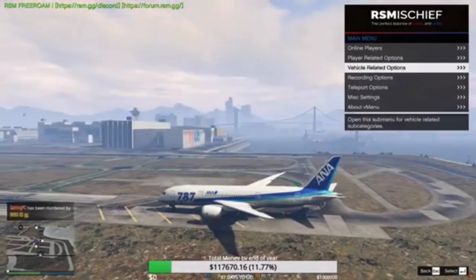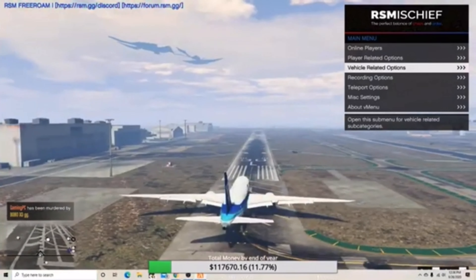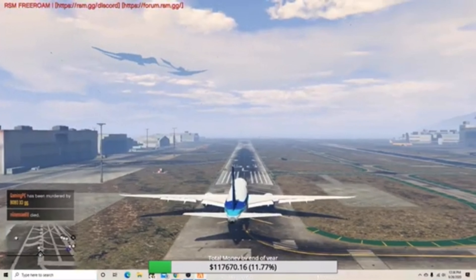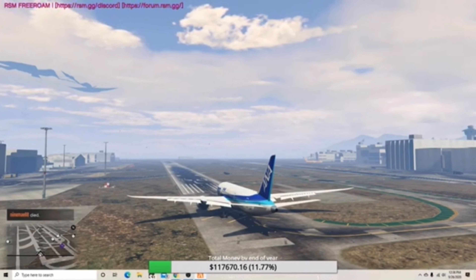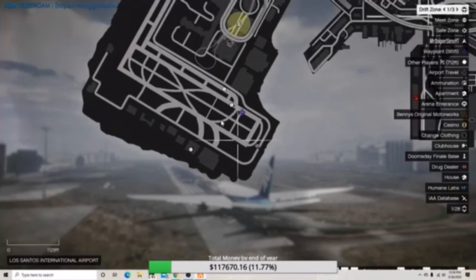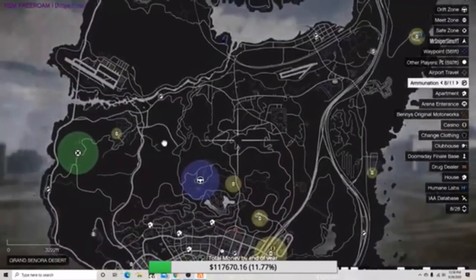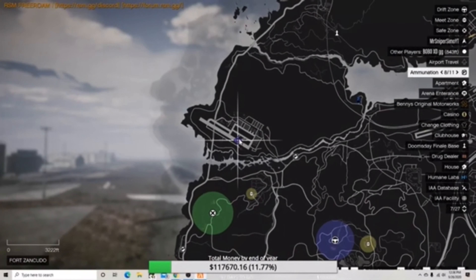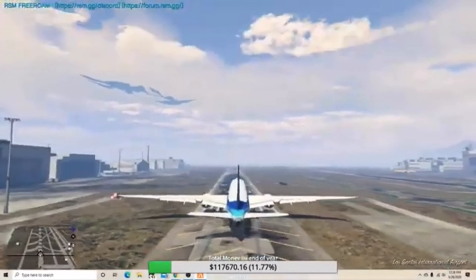Okay, let's start, we're going to go all the way to... we're going to be going... we're going all the way to here guys. That's the airport we're going to — it's a military base, but there's not really an RP server, it's just like a free roam server. So yeah, let's go.